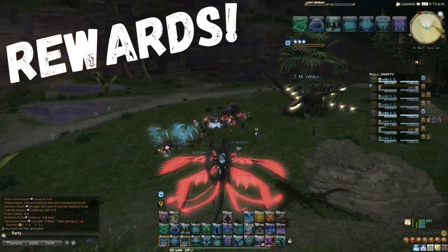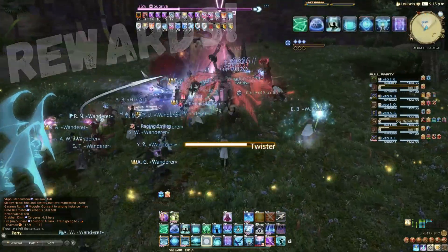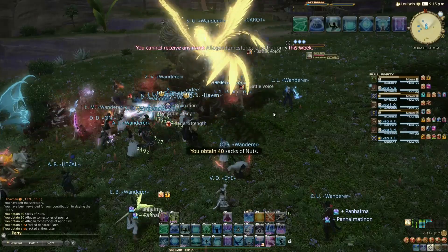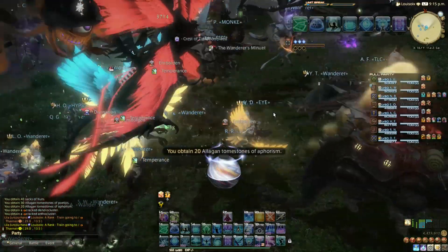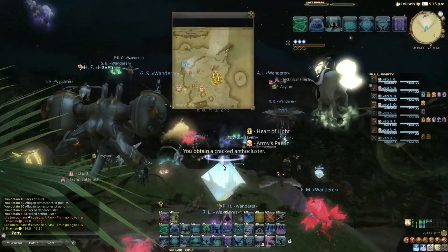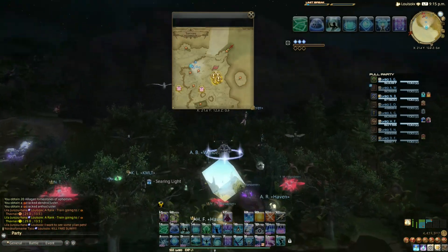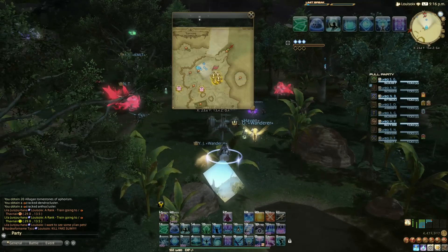Rewards: A-Ranks reward 40 Sacks of Nuts each, plus 30 Poetics, 20 Aphorism, and 10 Astronomy Tomestones, contributing towards your weekly tomestone cap. You also have a good chance of getting cracked Anthocluster and cracked Dendroclusters, which are traded with NPCs for Materia 9s and 10s to be used, hoarded, or sold for good money. Thus, a full Endwalker A-rank hunt train nets you 640 nuts, 480 Poetics, 320 Aphorism, 160 Astronomy, and on average 8 Materia 9s and 8 Materia 10s — all for about 20 minutes of effort. Simply amazing.